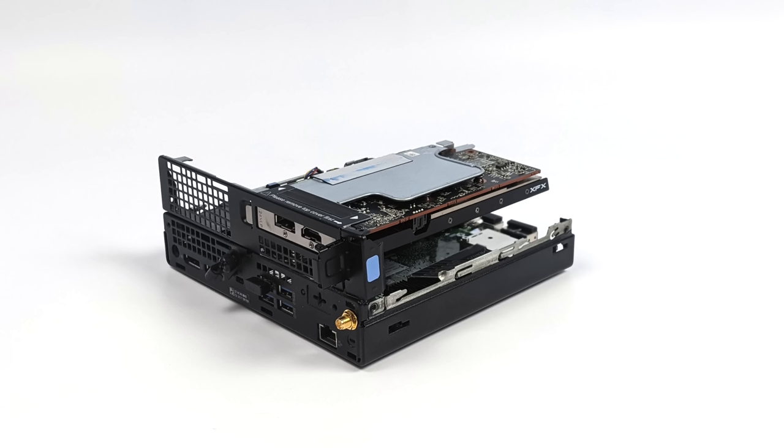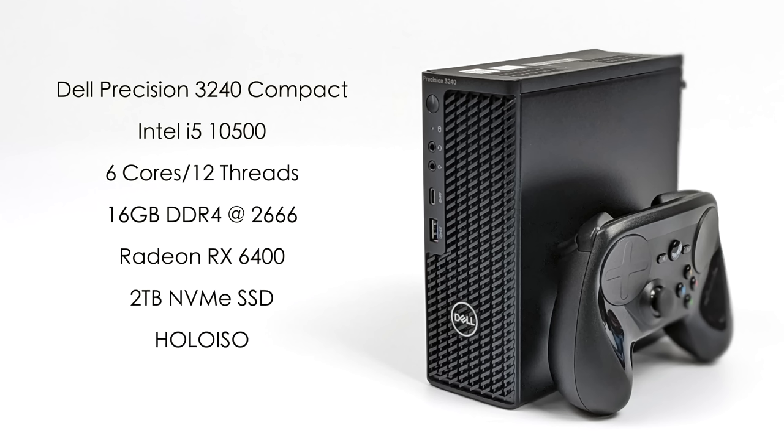Once that's fixed, I think the A2000 in this would be perfect. The setup we're testing today is the Dell Precision 3240 compact version. We've got an Intel i5-10500, 6 cores, 12 threads, with a boost in Linux up to 4.2 GHz on all 6 cores. I've added 16 gigabytes of DDR4 at 2666 running in dual channel, and the Radeon RX 6400 with 4 gigabytes of GDDR6. For the operating system, we're using HoloISO — basically the Steam Deck recovery image reworked to install on different systems. It works out really well with Radeon GPUs.